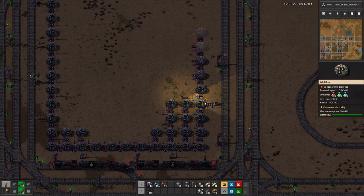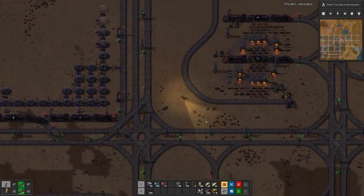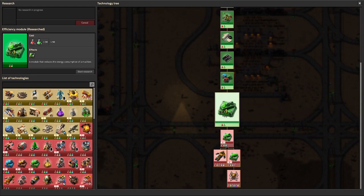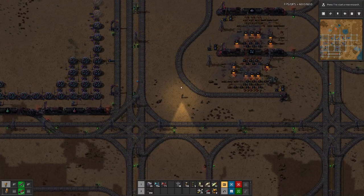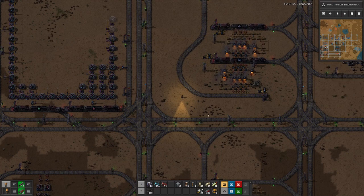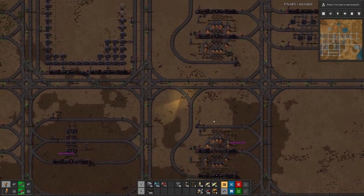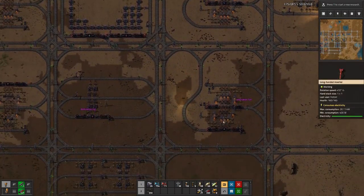It took so long to craft the furnaces that all the basic research with red and green is through, and we couldn't even have the first grade of the modules. We do have a bit of blue bottles left over, but let's not go into that.